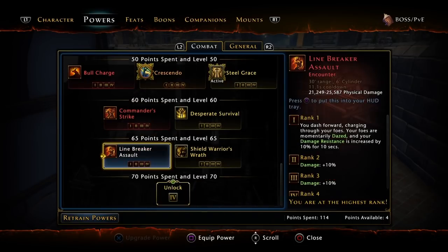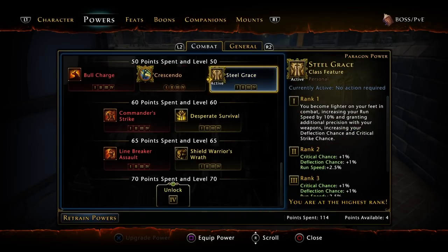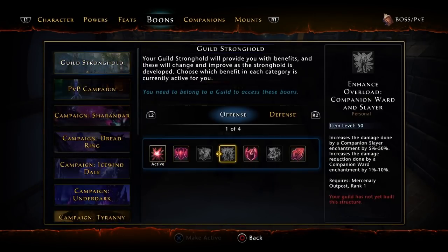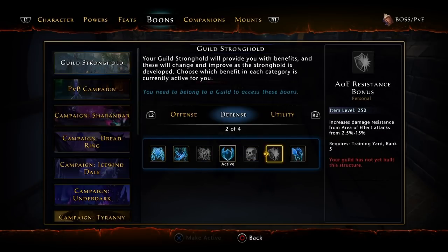Once you're in a good group, you use Shield Warrior's Wrath, which gives you more damage when you block an attack. Right now I use Steel Graze — it gives you movement speed, crit chance, and deflection chance, increasing your run speed by 10% and gaining additional precision with your weapons. For guild boons, I use Power, Defense, and Mount Speed bonus. At this point in the game you would use Hit Point bonus because of Paladins — if you're running a good group, they have Aura of Courage on, which grants bonus damage for the more HP you have.